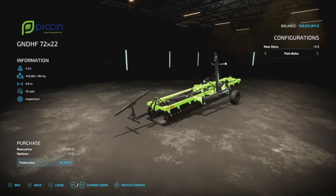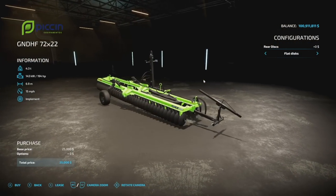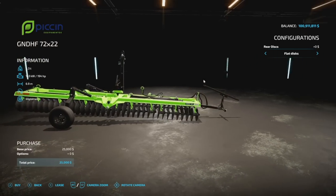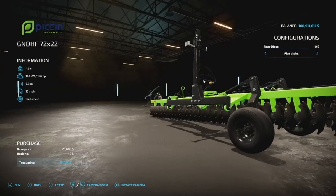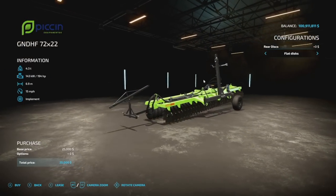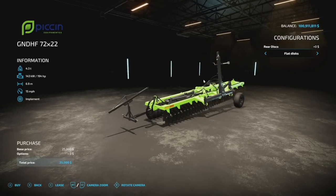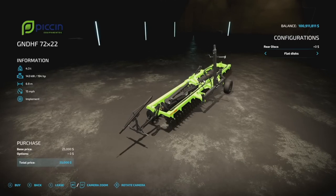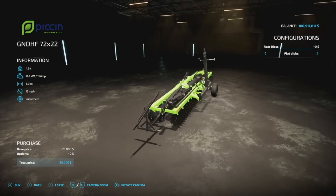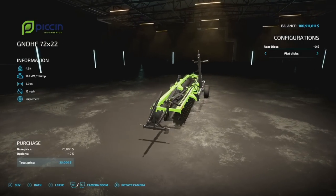Third is not a plow — this is a disc harrow, the Pichin GND HF 72 by 22. This is a disc harrow used for light cultivation. It's going to be eight slots for console players, 4.3 tons in weight, 194 horsepower required, 6.9 meter working width — at 15 miles per hour. So it is fast, it is light, and it doesn't require a whole lot of power. We've also got a rear disc shown here as well, flat or toothed, very similar to the plow.